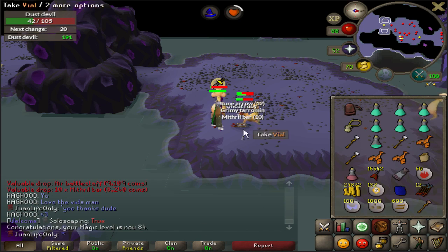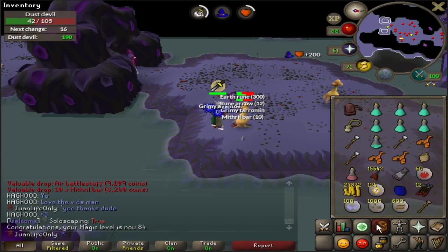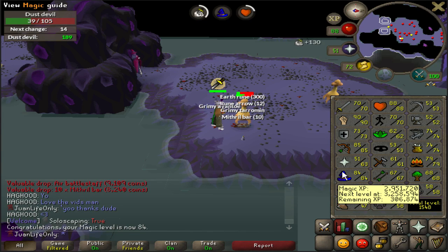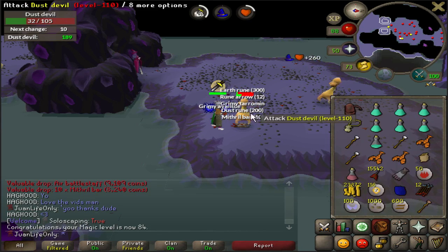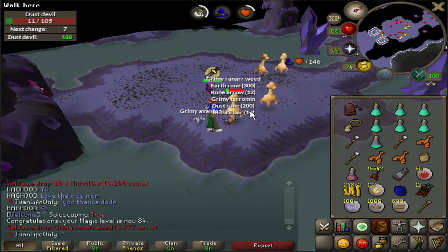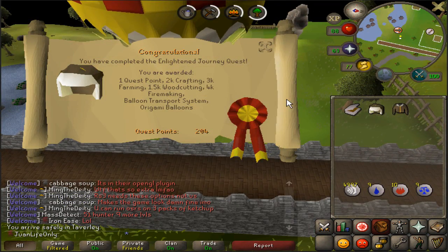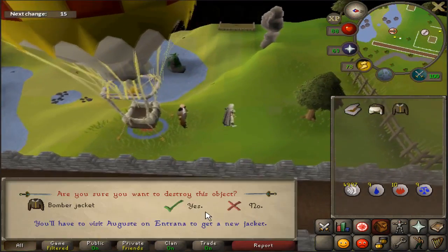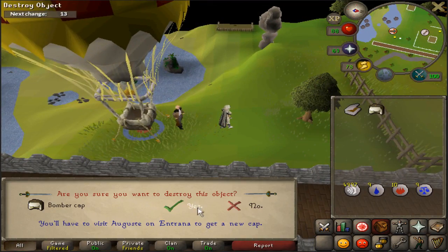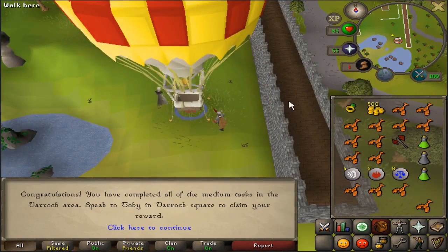Nice — just hit 84 Magic, guys. Getting quite a bit of Dust Devil tasks now, which is amazing. 307k, 285. This is starting to speed up quite a bit — getting really good tasks this Slayer level. A nice Enlightened Journey done. All I gotta do is Soul's Bane, and then I can finish the Varrock Medium Diaries. And that is the last quest I need — medium task complete, guys. Hell yes.